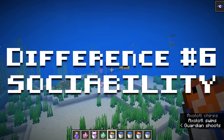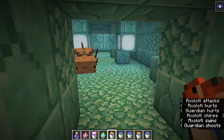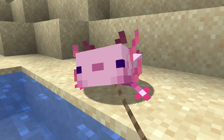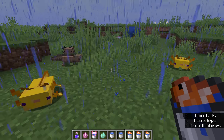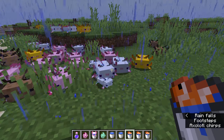Number 6: Sociability. If you hold tropical fish, Minecraft axolotls in the immediate vicinity will follow you around for your underwater adventures. You can also put an axolotl on a lead or in a boat. They will be very sociable with each other, and if you're holding tropical fish, they will also be sociable with you. However, if you're not holding tropical fish, they will pretty much ignore you.